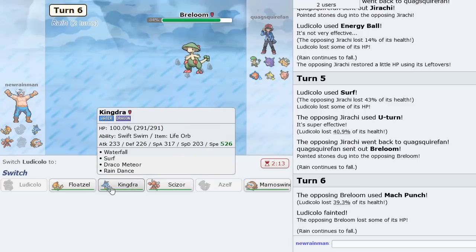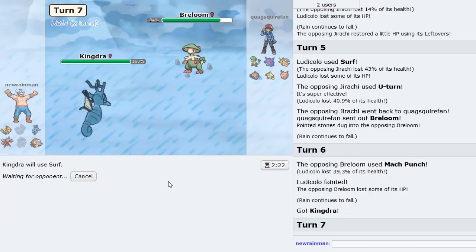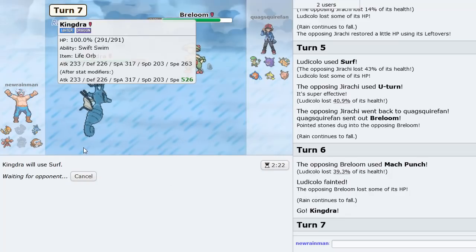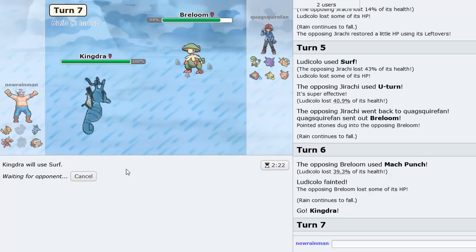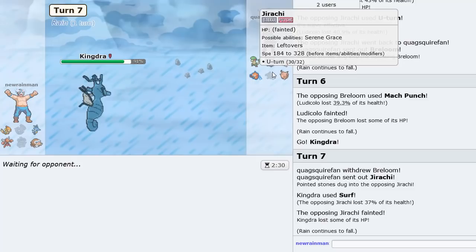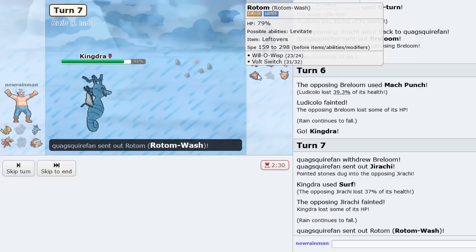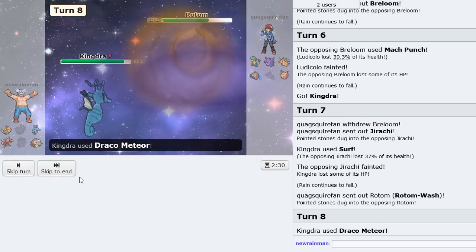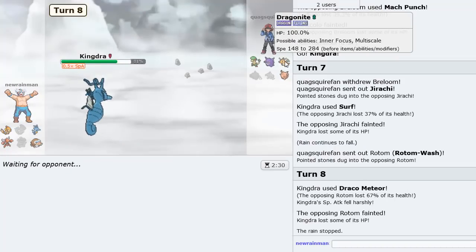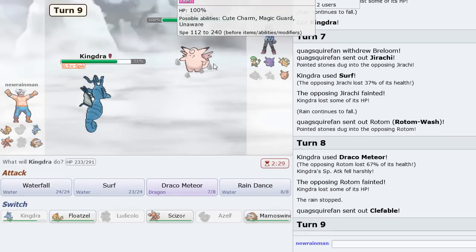I drop a Surf — it should do a lot to this Breloom. Life Orb, Rain-Boosted Surf. Jirachi's dead — that was a Spikes Rachi as well. We are Life Orb so we're doing a lot of damage. Mamoswine could potentially clean up in the end once we get rid of Rotom. And I think Mamoswine actually has a good shot in the endgame with the Choice Scarf.